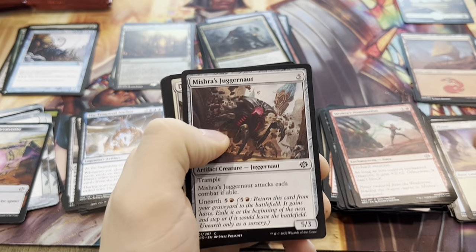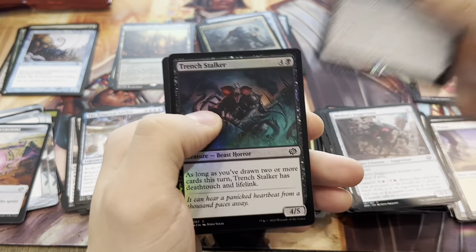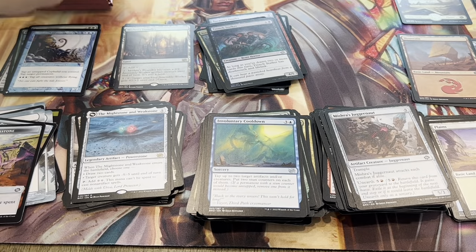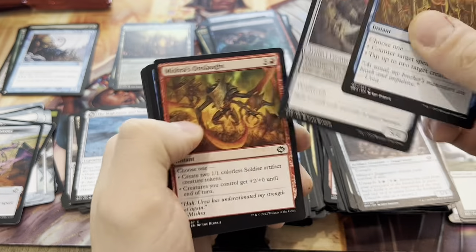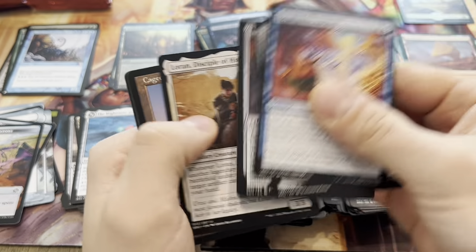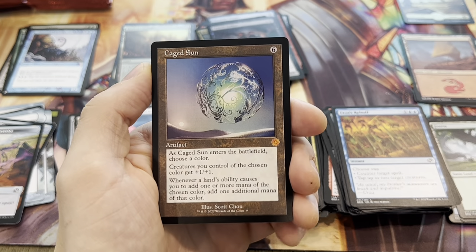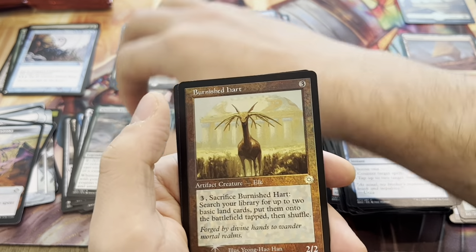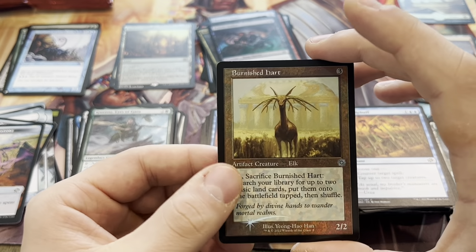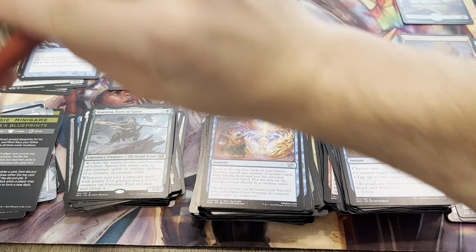Mishra's Bauble again — can't complain. Mightstone and Weakstone — one of the better rares. There's not too many rares of value in this set. I think Diabolic Intent is the most expensive rare at about eight or nine bucks as of filming. This set wasn't great for rare value, but there are a few Mythics worth something. Caged Sun — very cool Mythic, definitely sees some play in artifact decks and Commander. Talisman and a Gwena. And a foil Burnished Heart for a Retro Frame Foil — very cool. If you only get one for the box, probably not the best we could have gotten, but maybe we'll get another one.